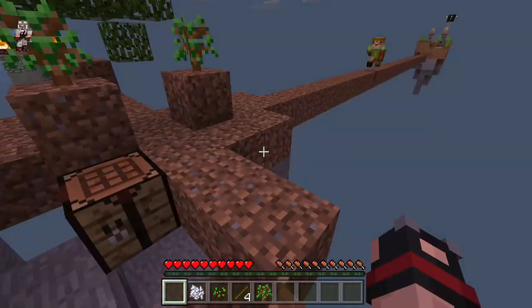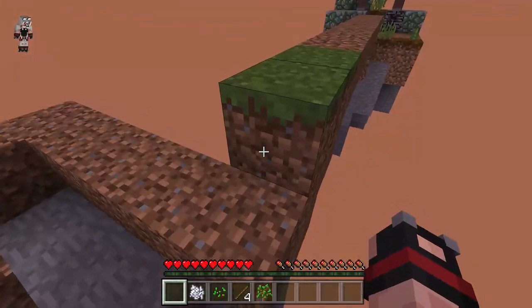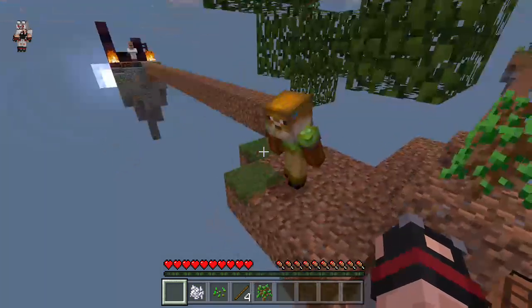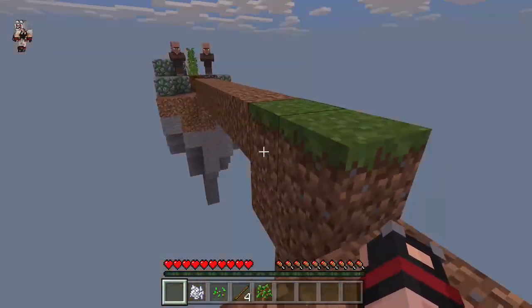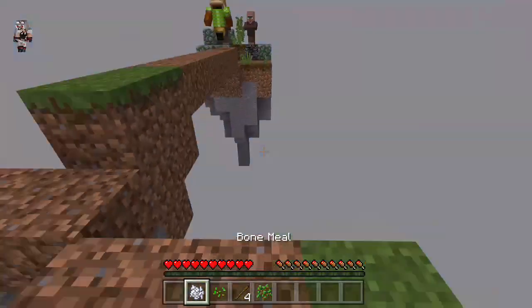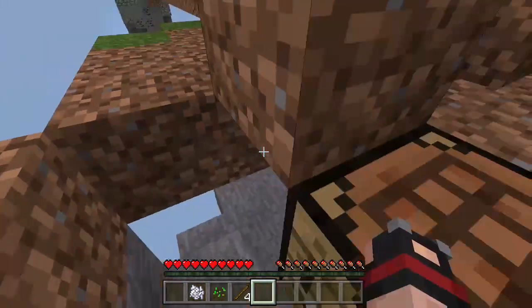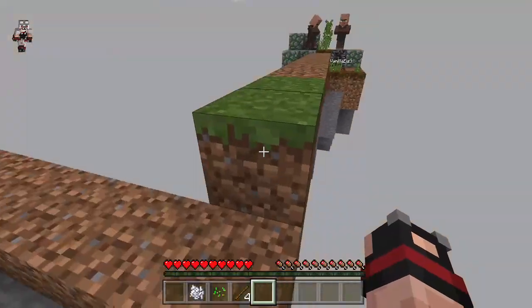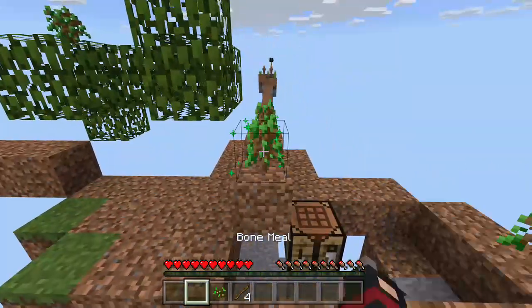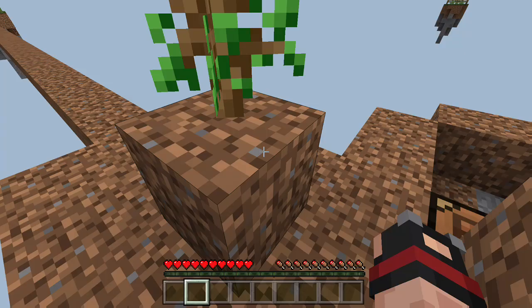Looking at that island over there where the cartographer is — he has some coal and a piece of gold at the very bottom. Yeah, I noticed that. That's gonna be hard to get that piece at the bottom. This one doesn't have any — wait, it has coal, just in the center, you can't really see it. Did you make it to the villagers? No, not yet. How many blocks are we off? Like five or six maybe.